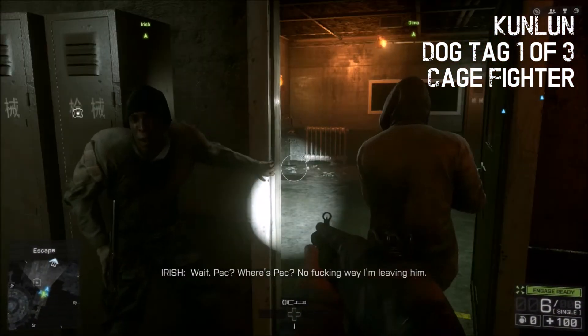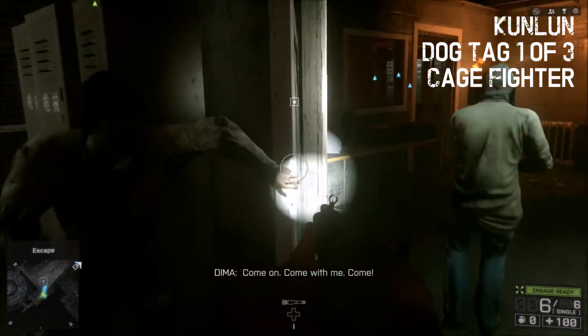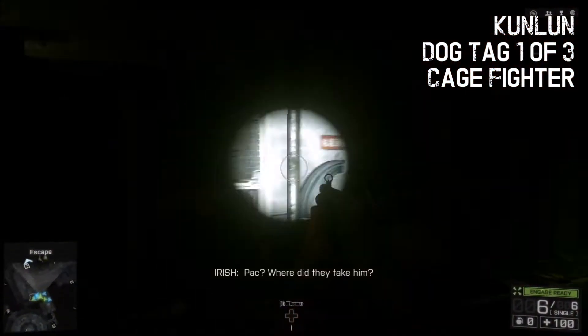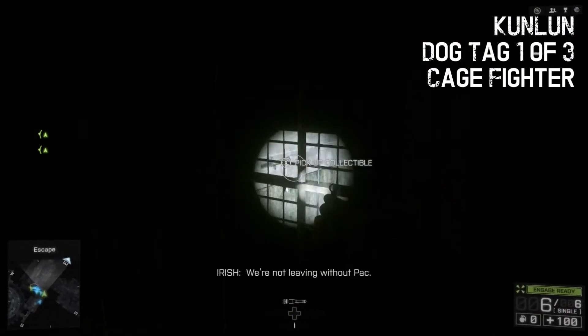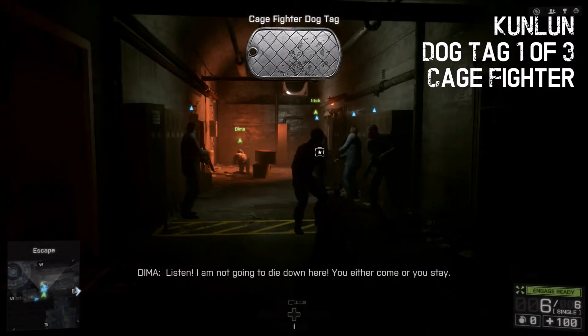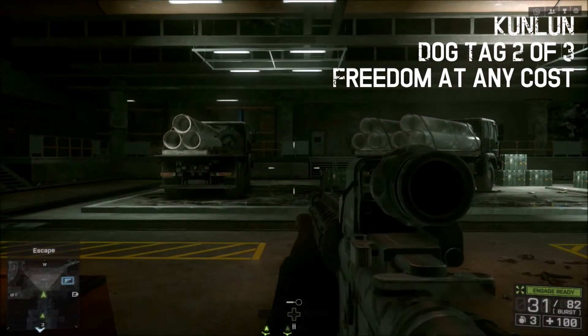As soon as you rescue Irish — I still don't get why his nickname is Irish, I personally think it's something to do with drinking — we're gonna take a right, and in the third prison cell, I have the shotgun out to show where it is. It's on the bed. It's actually one of the more tricky dog tags.